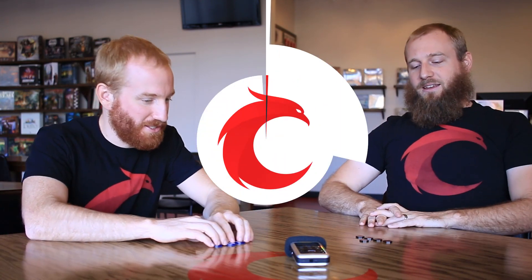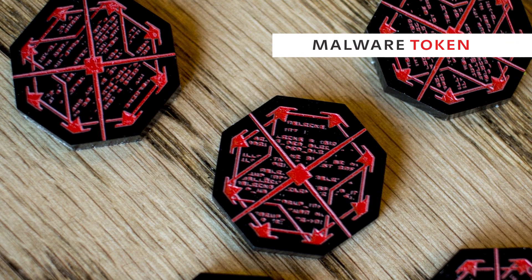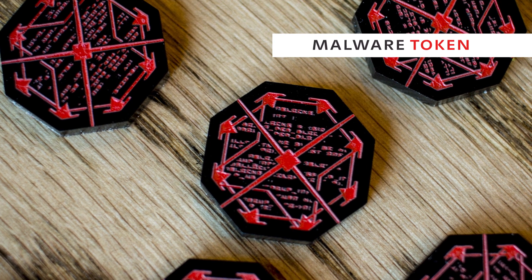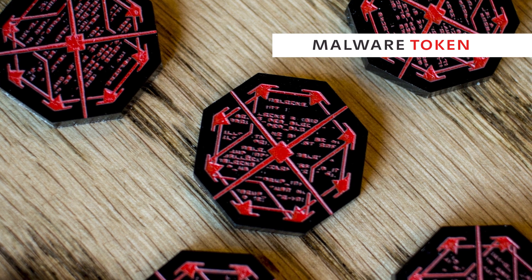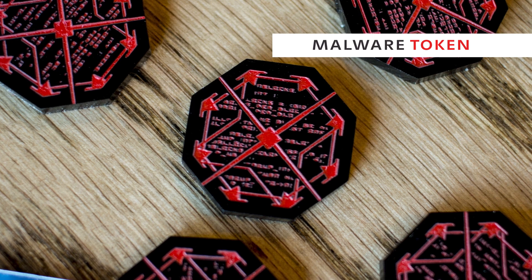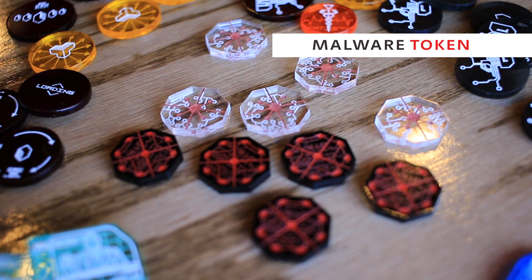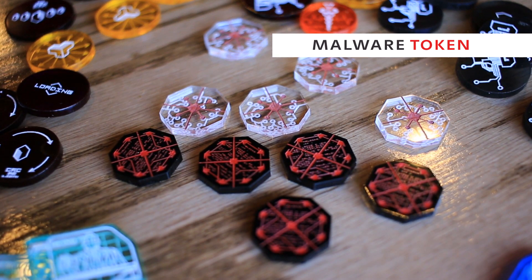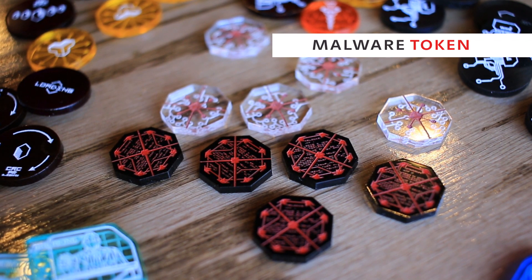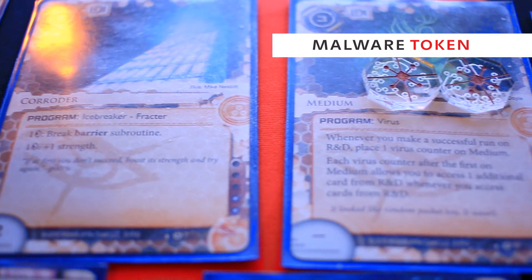The Malware Token is actually the first in the data token line to break from the parallax tradition — some of our holiday tokens did as well, with a nice white acrylic, so we began to not be scared to break the parallax effect. The reason we did that is so they show up better in dark environments. People — especially our old virus token users — talked to us about it, and we heard you. We wanted to make one that would show up in dark environments and be different enough from the virus token that you could use both on the table at the same time.